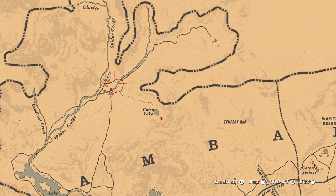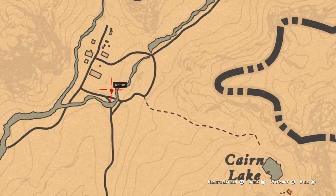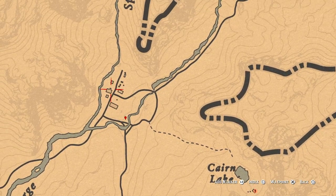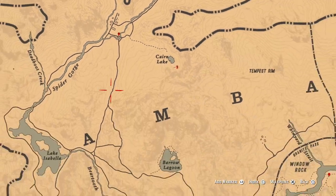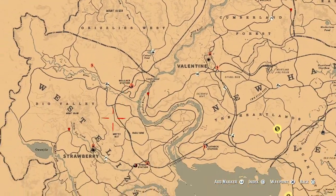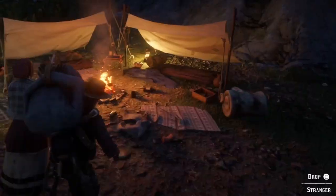Then we got another mission giver over here — that's a woman, she asks to save her sister from this building from the gang. Then next occasion by Strawberry, we got over here, that's the mission giver.